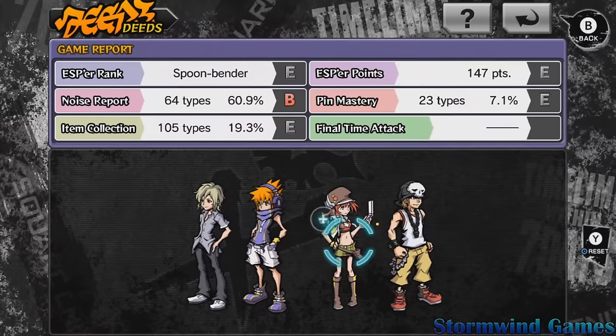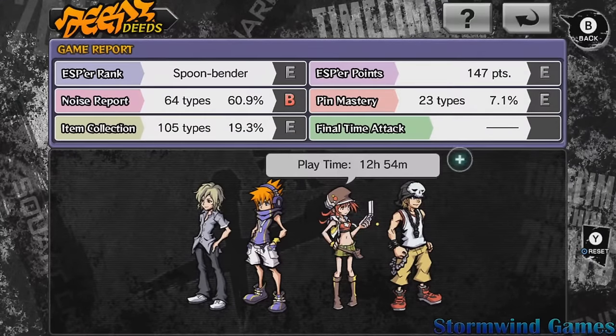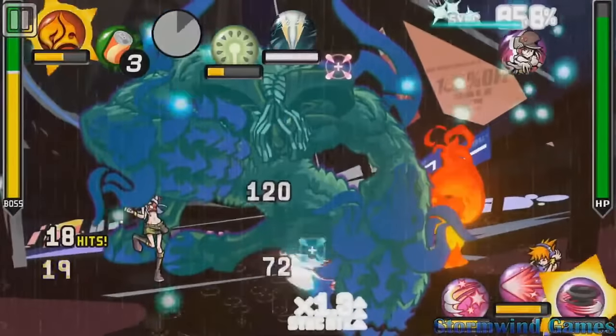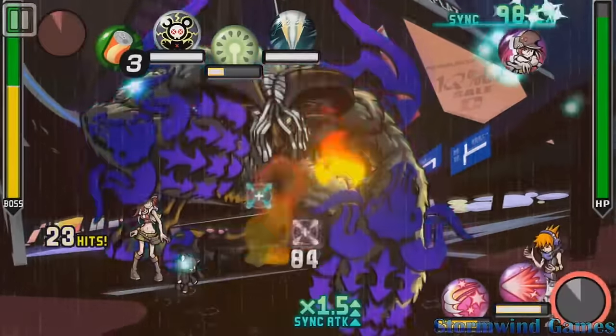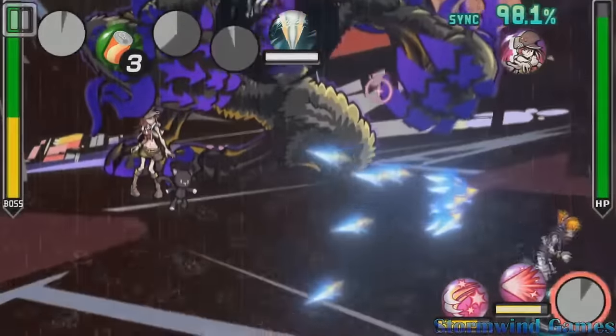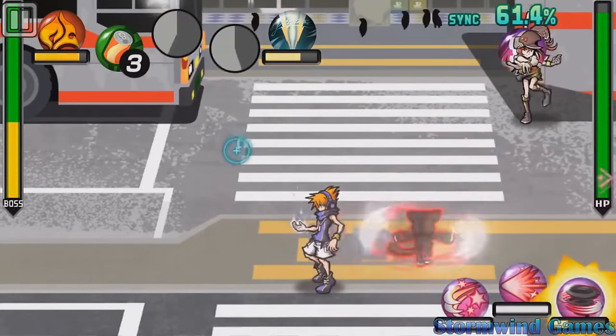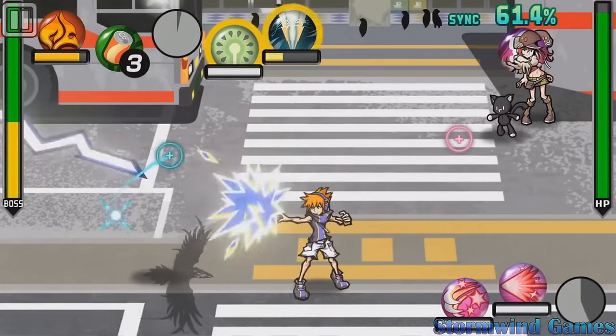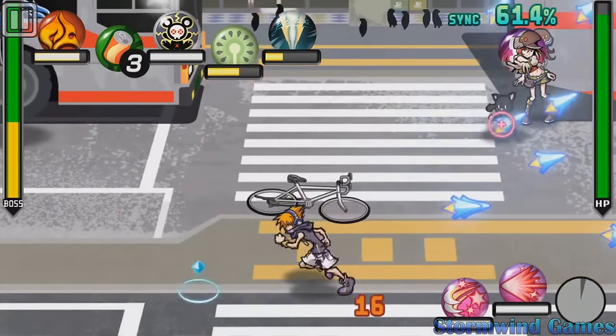The World Ends With You originally came out on the Nintendo DS, and the Switch version adds a co-op feature. I had a hard time with it though — the controls aren't great. You use a lot of motion controls, pointing the cursor with your Joy-Con for a lot of the combat, and it doesn't really work that well. But I'm glad it exists; a lot of people love this game and I need to give it more time.